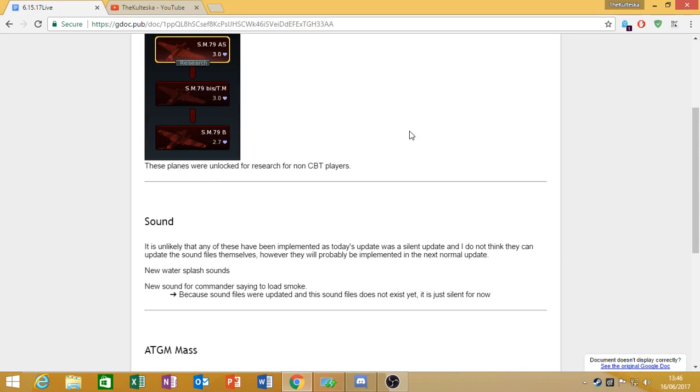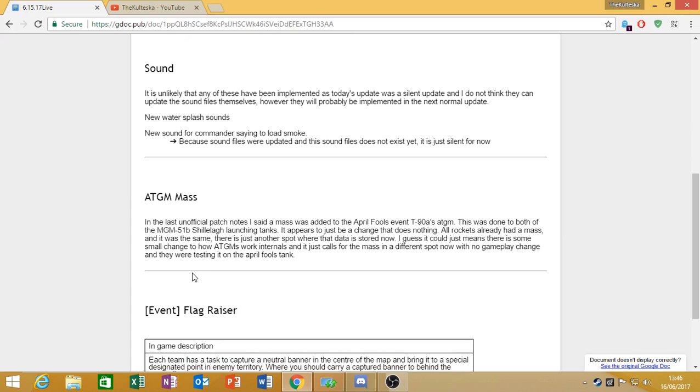Secondly, we have a minor change to sound. It's unsure if this has been implemented yet, but the files for it have been added. There is a new splash effect for water, I'm assuming for shells and stuff going in, and a new sound for the commander saying to load smoke. These are just changes for the audio so when they implement more boats and things, there's more sort of things your guy yells in a foreign language.